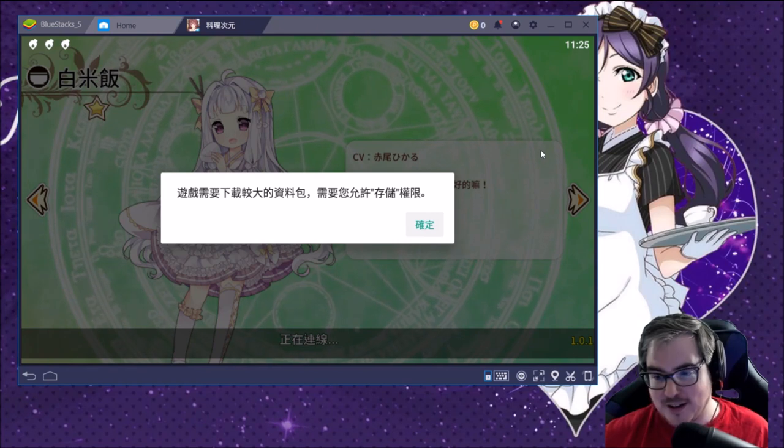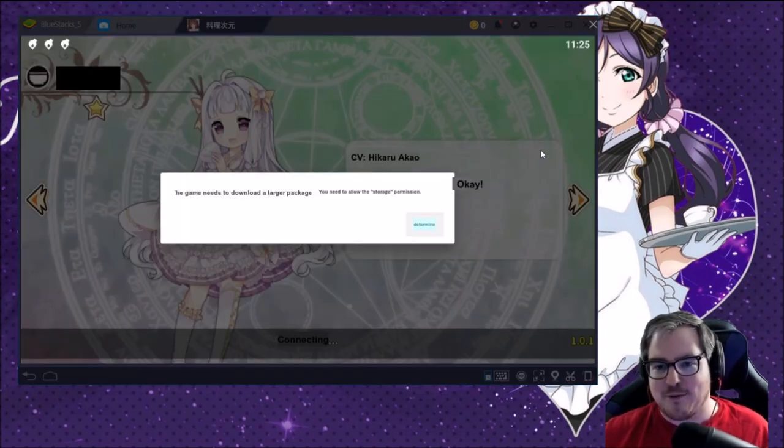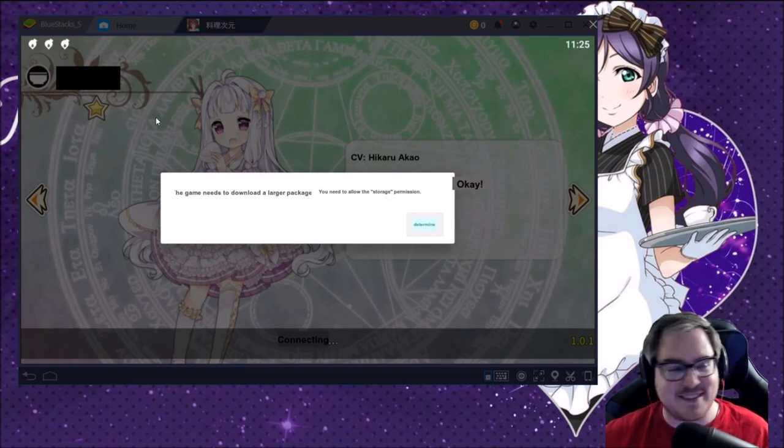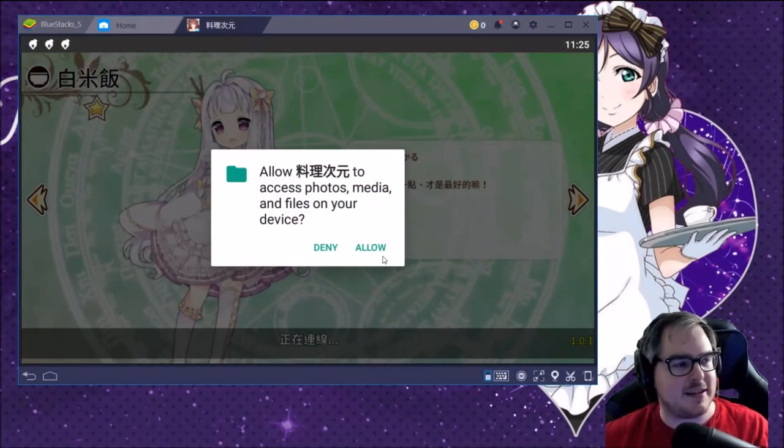It's really easy — you just hit Ctrl+Alt+L, that's it. And what do you know, we've got a translation here. It failed to translate the name up there but it did its best. It says the game needs to download a larger package and you need to allow the storage permission. What that means is we need to download something, so we can hit Escape or the X at the top, then hit OK and it's going to download everything.